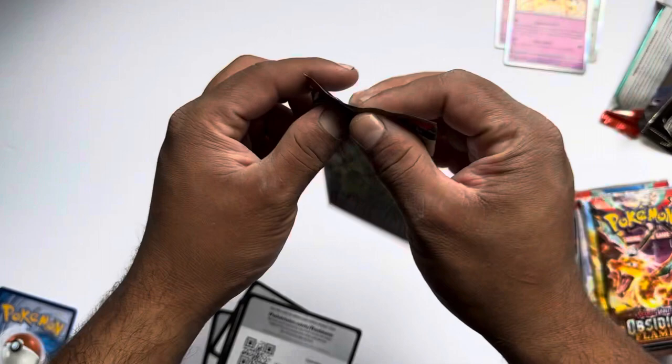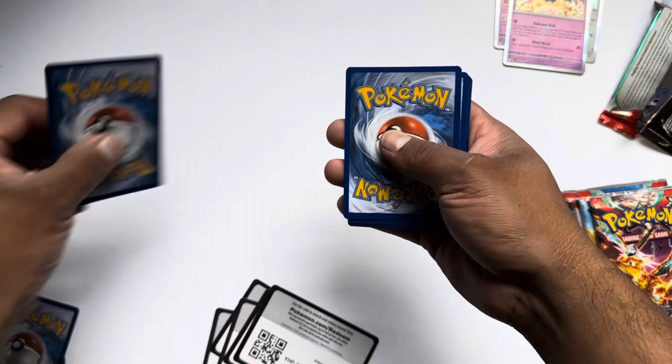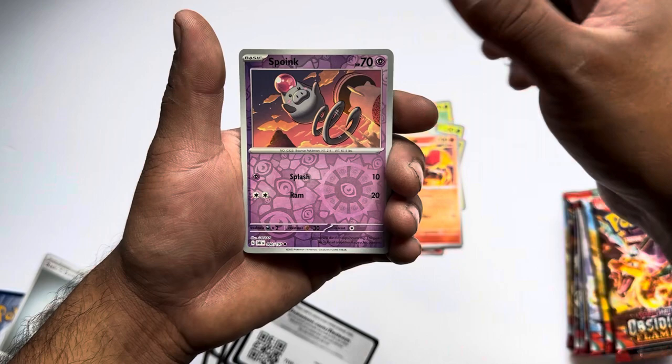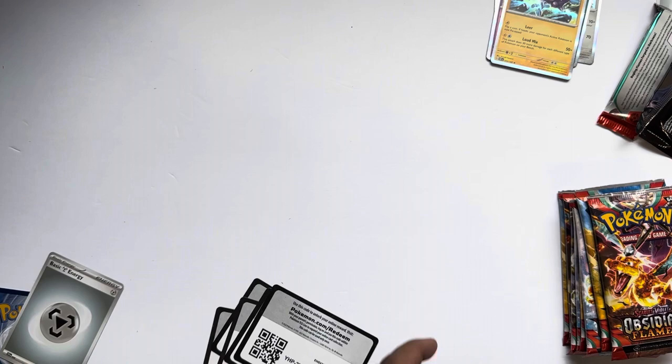Now we'll go on to the ETB, so hopefully there's better luck on these ones. Larvitar, Rotom — and I'll be — small Livy, Pidgeotto, Dragonair, Armarouge, Spoink, and Toxtricity. Not bad.